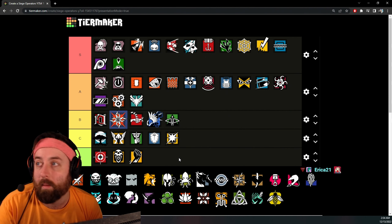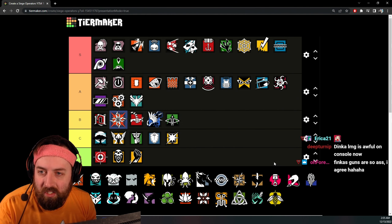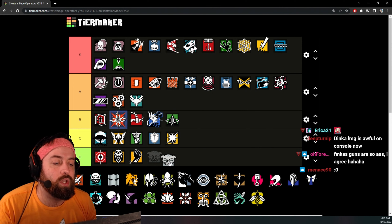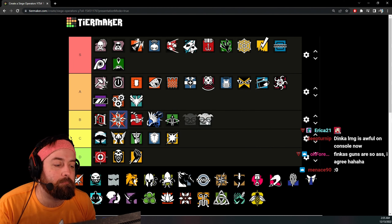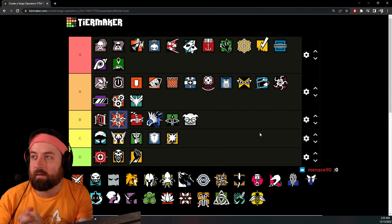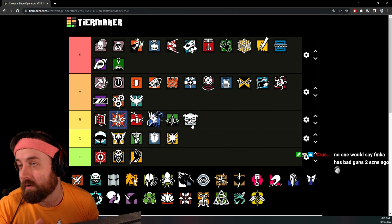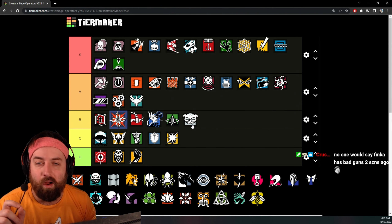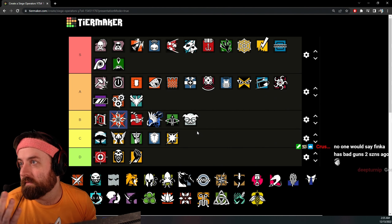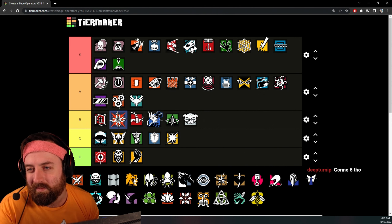Finka is basically Blackbeard status in terms of weapons. Another weird attacker — Dokkaebi. I'll put Dokkaebi at B tier. Good secondary options, but the DMR as a primary is limiting. DMRs are always limited on attack. The only reason Dokkaebi is even relevant is more for the ability than the DMR. If anyone could trade their better guns for Dokkaebi's, the op would be insane — but that's why it stays balanced.